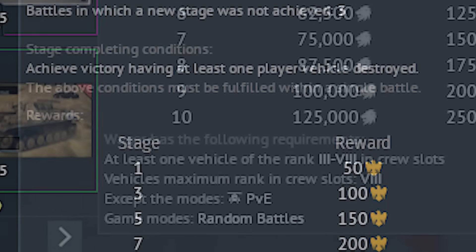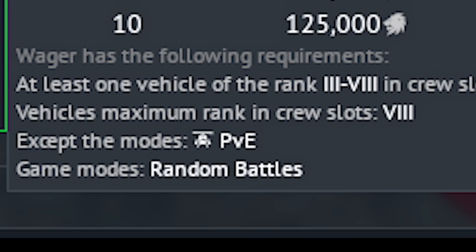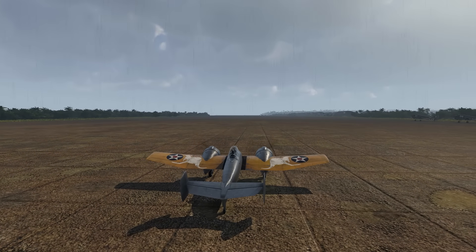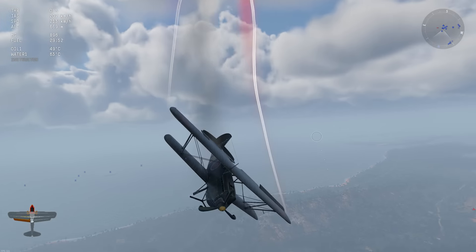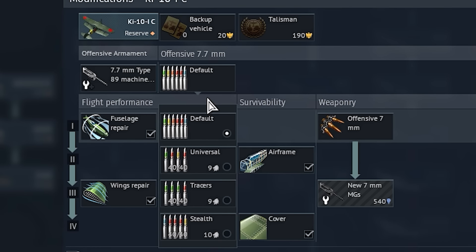Sometimes on events, particularly wagers, you only need a rank 3 vehicle in your lineup but can otherwise use rank 1 and 2 vehicles. This makes vehicles like the XF-5F have some unique utility, as the vehicle has an exceptionally low battle rating for a rank 3 vehicle. I'd like to nominate the Kai-10-1C as the Blaha of War Thunder Aviation, as there's a pride flag on the icon for the ammunition.